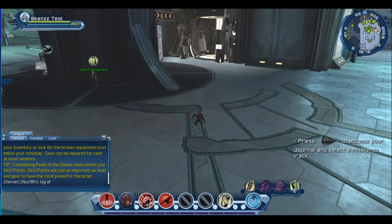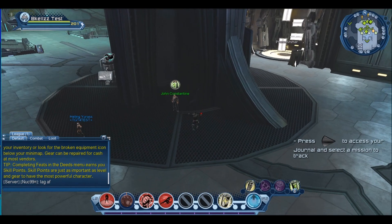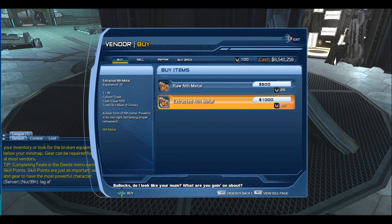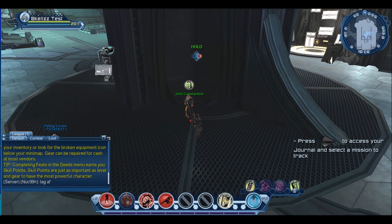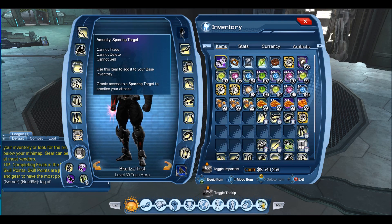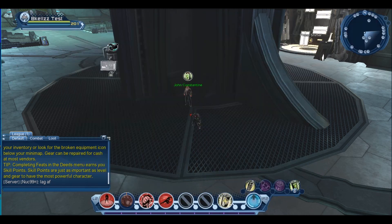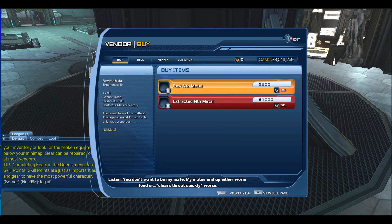John Constantine, who is the guy for the vendor, is in the middle of the Watchtower — pretty easy to find. He sells all the artifacts, which I'll show you in a second, and some experience. In my opinion, 25 marks for 10 experience is not really worth it. Since I already have all the artifacts he doesn't show them, but if we delete one we can go back and repurchase it — it's 100 marks of victory for each one.